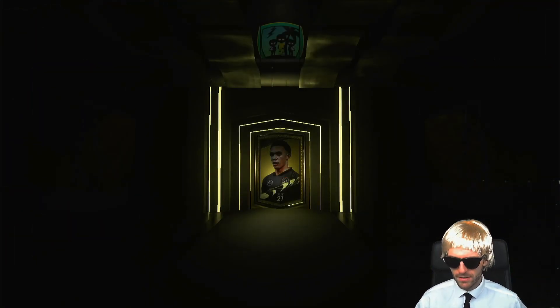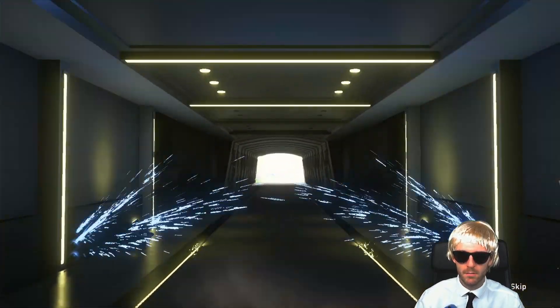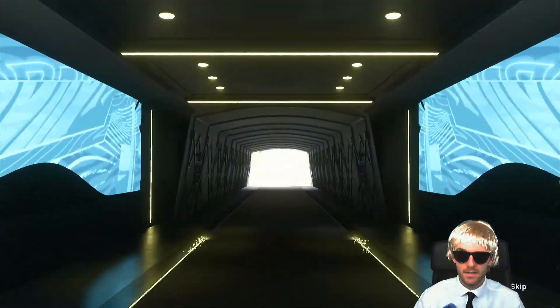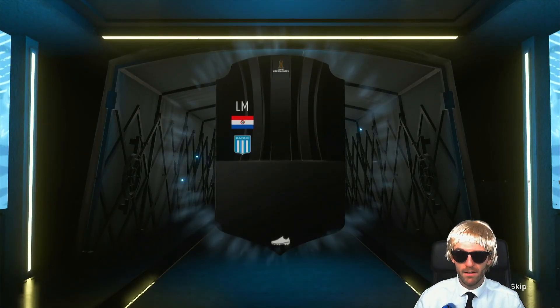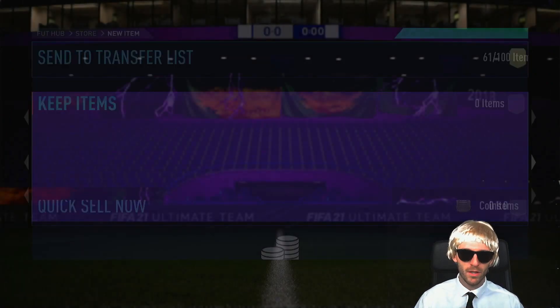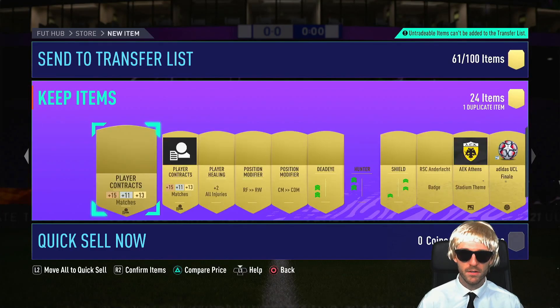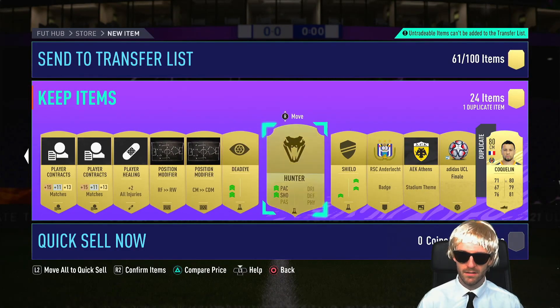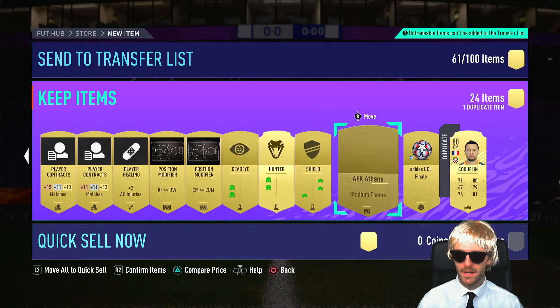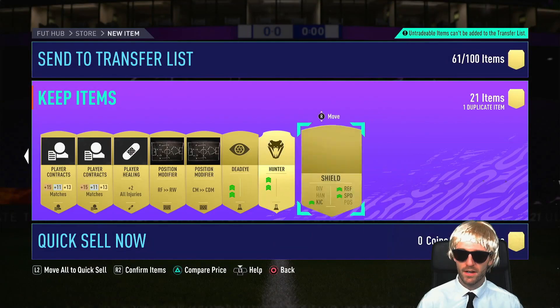Jumbo gold pack — what are we going to get? Three potential rares in this one. Is it a walkout? Is it a board? It's a blue card. Libertadores — maybe we'll have something decent behind it. Very unlikely though, packful hasn't been the best recently and that is continuing. A couple of UCL cards, a hunter — that is the best thing in this pack. Not tradable. On to the next pack.